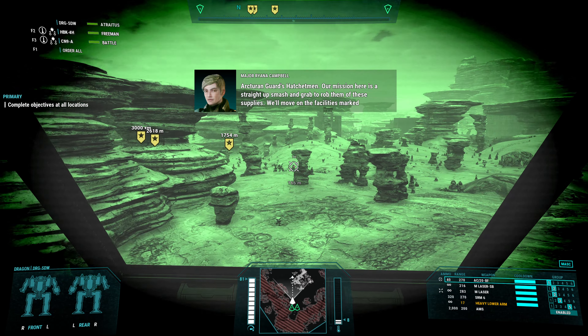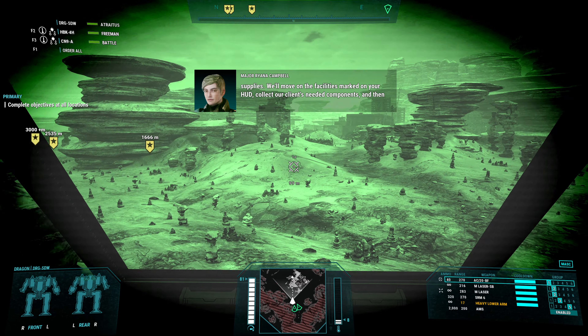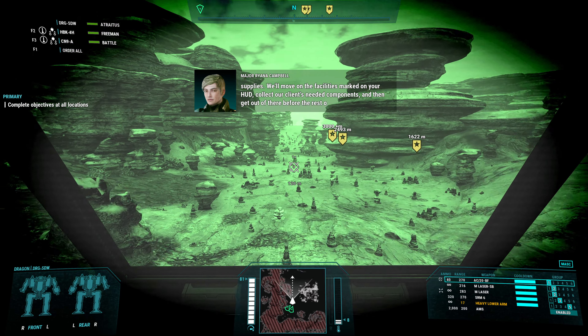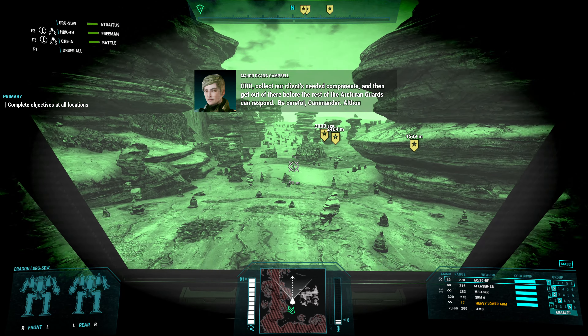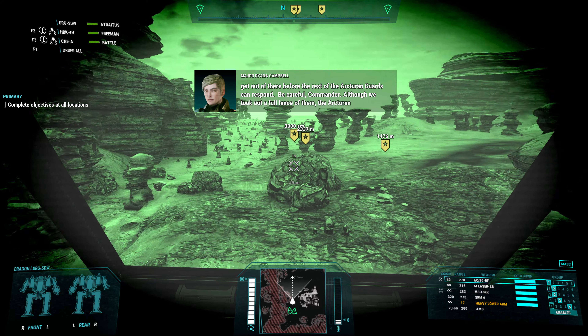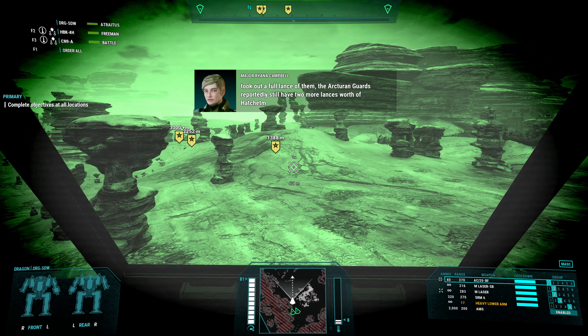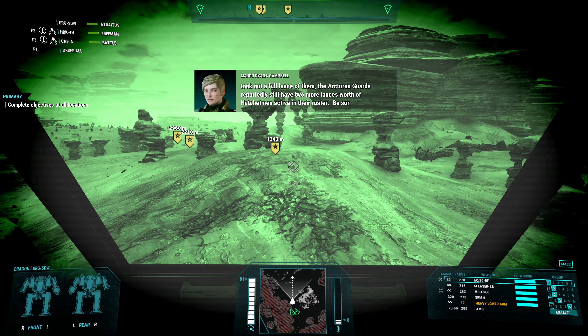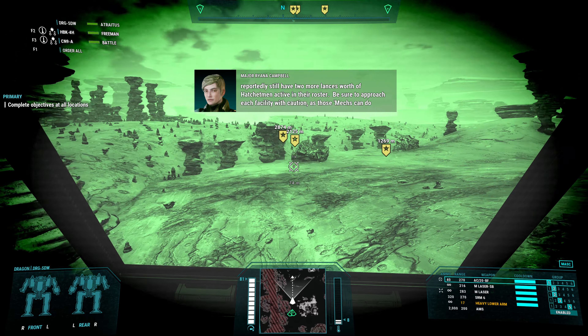We'll move on the facilities marked on your HUD, collect our client's needed components, and then get out of there before the rest of the Arcturian guards can respond. Be careful, Commander. Although we took out a full lance of them, the Arcturian guards reportedly still have two more lances worth of hatchetmen active in their roster. Be sure to approach each facility with caution, as those mechs can do serious damage up close.